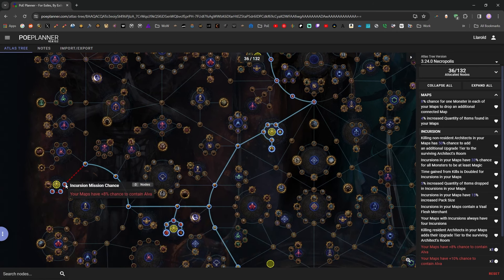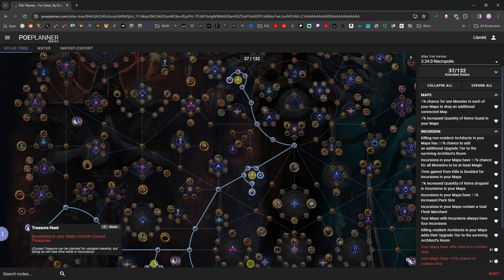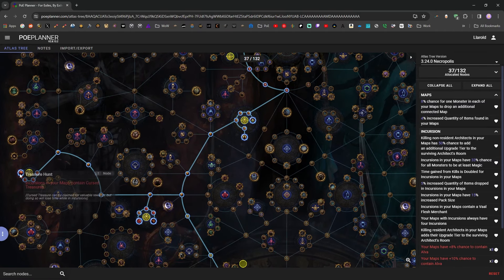The final three small nodes give increased chance to have Alva in your map. And then Treasure Hunt causes incursions to have cursed treasures. Cursed treasures can be claimed for valuable rewards, but doing so will lose time while in incursions, which synergizes nicely with the extra time that Time Dilation adds. We don't know if it shaves 10 seconds or 50% of remaining time, or what the rewards actually are. I imagine it's basically the same as the Vol Flesh Merchant — a little bit of random crap currency — but maybe it's something more useful.